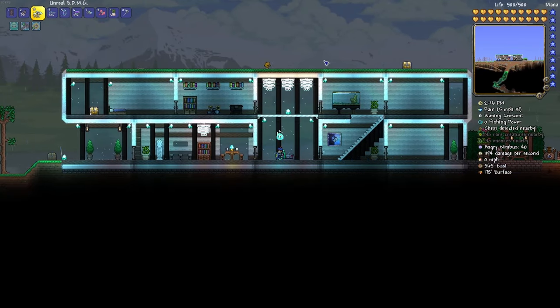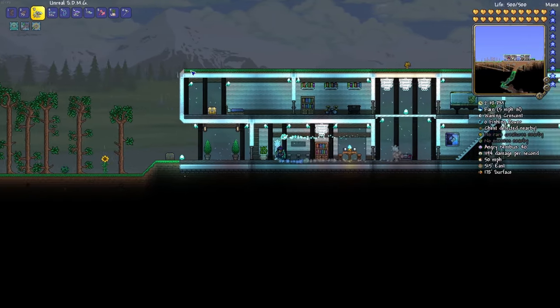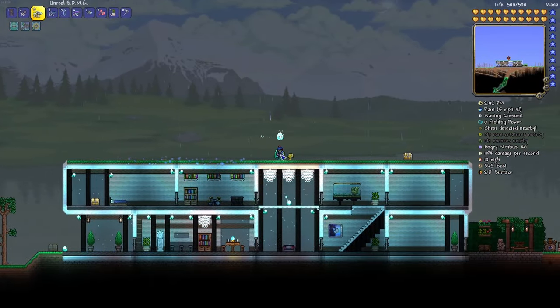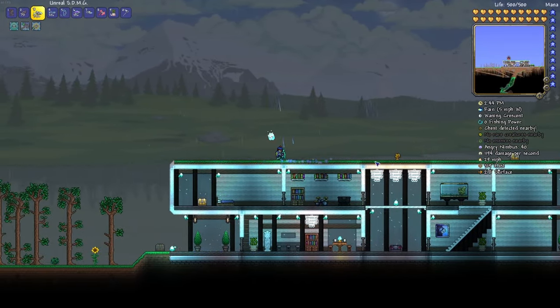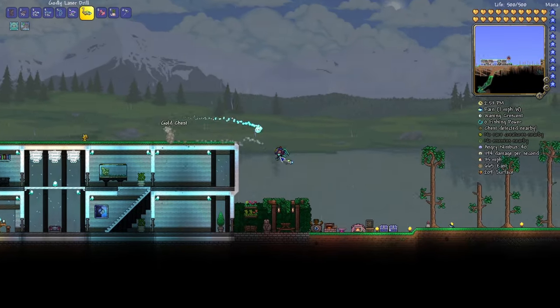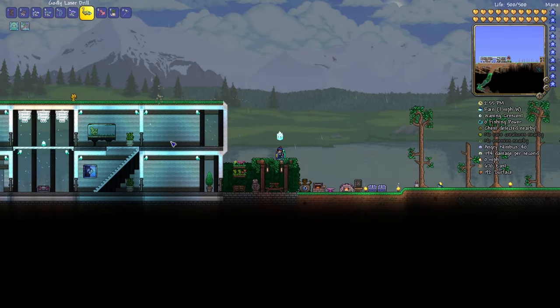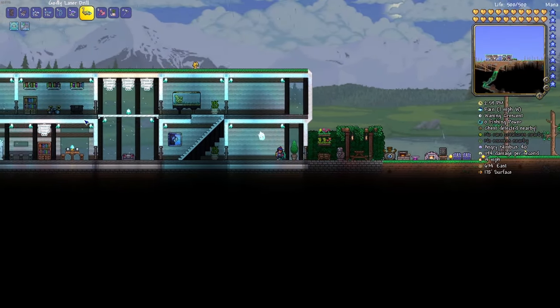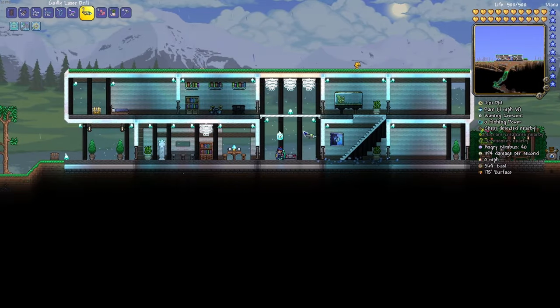If you did not know, I removed the third floor of my house because it just didn't look that good in my opinion. So we've stuck with a grass rooftop. This is pretty much what we've got going for us at the moment. I'm going to knock out the chest room really quickly, then we'll move on to the living room and of course my bedroom. Overall, this house is looking pretty nice.